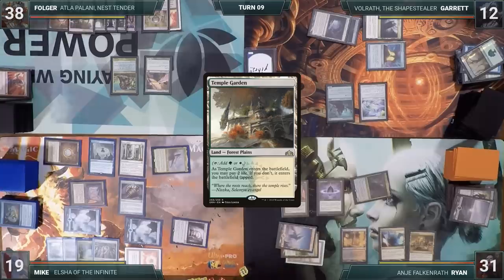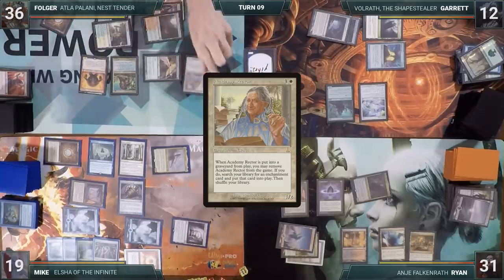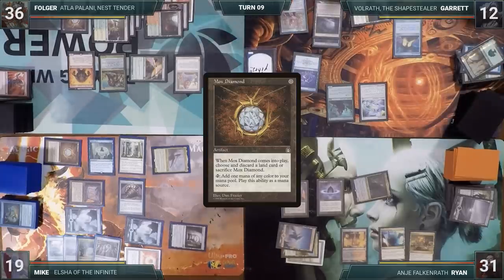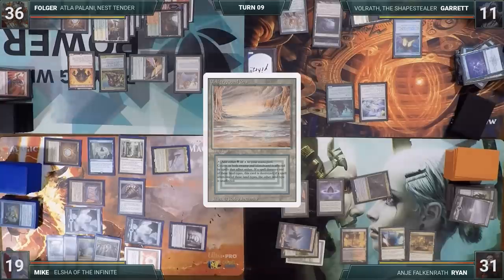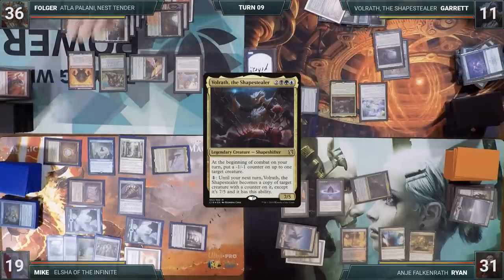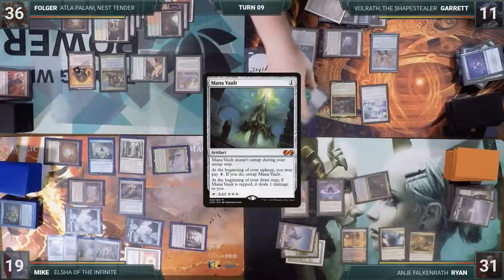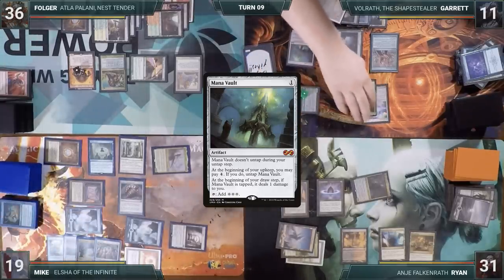Folger plays a Temple Garden into play untapped, paying two life. He recasts Kiki-Jiki and then casts Academy Rector, and passes. Garrett casts Brainstorm — draws three and puts two back on top. He plays a Mox Diamond discarding Ancient Tomb, plays a Windswept Heath and cracks it for an Underground Sea. He taps Nurturing Peatland to cast Volrath, moves to combat and puts a minus-one minus-one counter on Kiki-Jiki. In his second main phase, he taps Devoted Druid to cast Mana Vault, puts a minus-one minus-one counter on Devoted Druid to untap it, then taps the Druid again to equip Skullclamp to Volrath, and passes.